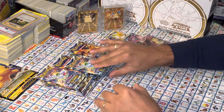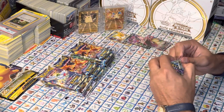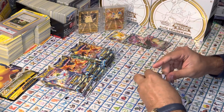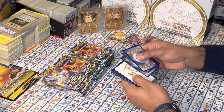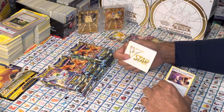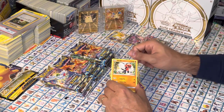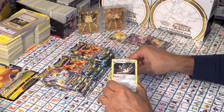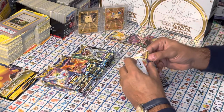Let us continue with our search for the Charizard. We got two today — let's see if we can do three. Got that V-Star card. We have a Trainer, Cryogonal, another Trainer, Staryu, Magmar, Hawlucha, Buzzle, Torkoal, Reverse Holo, and a non-holographic rare Klingklang.